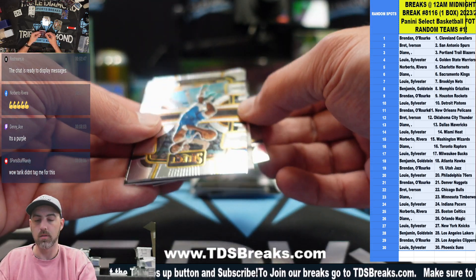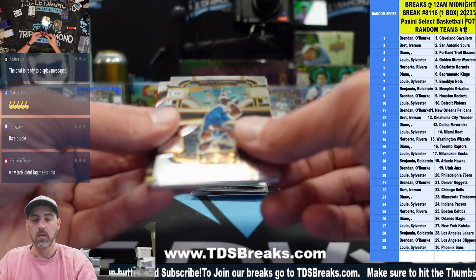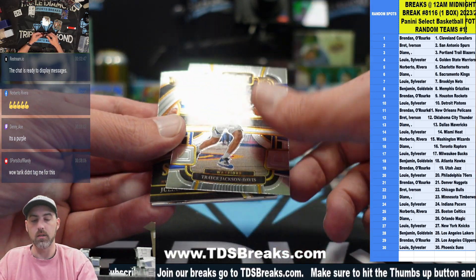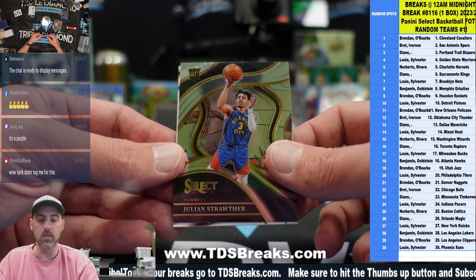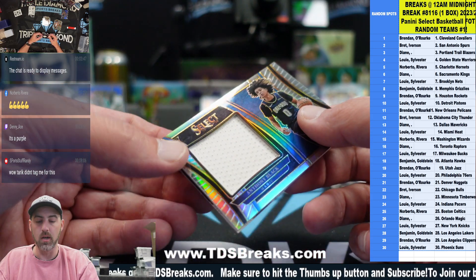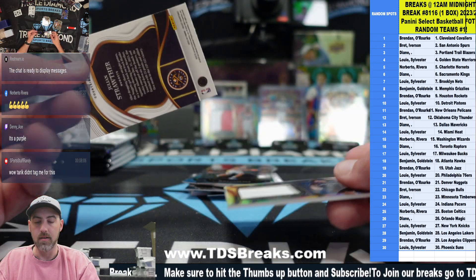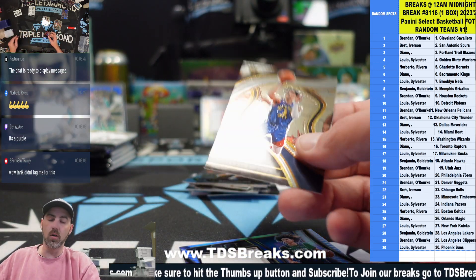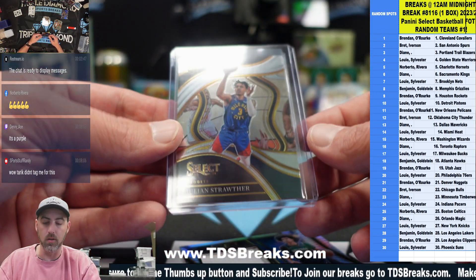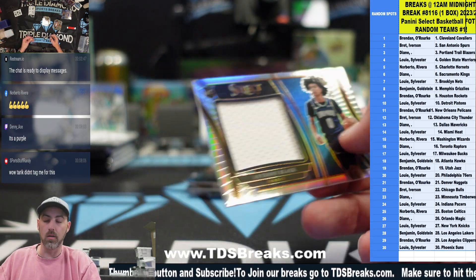Got a patch here. Let's pull the silver out from the back — Anthony Davis. Trace Jackson-Davis. We have a Julian Strother courtside covering up a patch of Anthony Black. So we have two of our three hits are patches, and our auto must be a banger if we're looking at an FOTL box. This is going to be a two-color patch on that one.